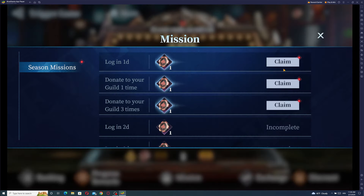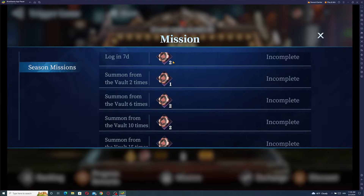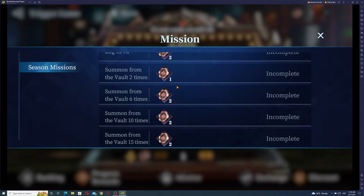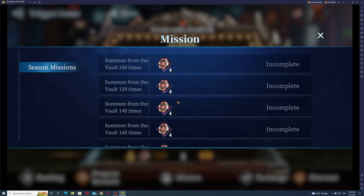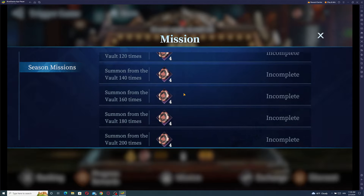Log in day one — boom. Log in day two, three, four, five, six, seven — you're getting two of those after the fourth day. Also, summon from the vault: every time you summon, you're going to get those chips. Some people are skipping this banner and won't summon at all, so you can forget about those chips from summons.